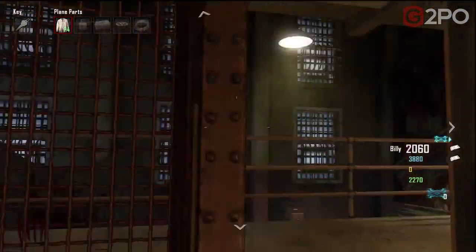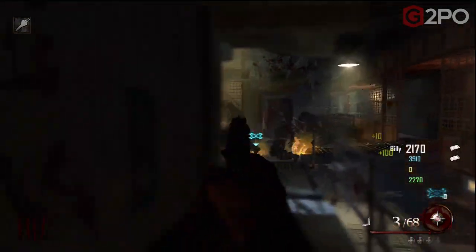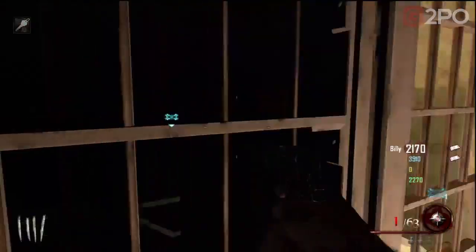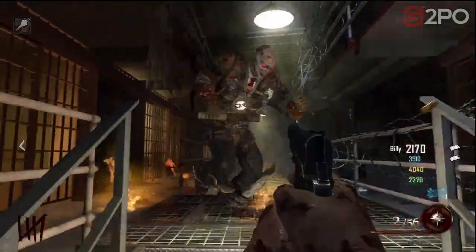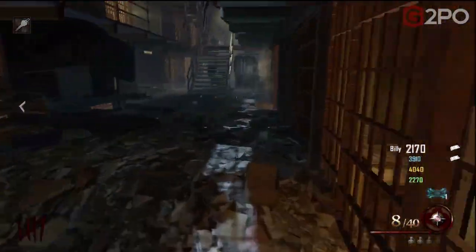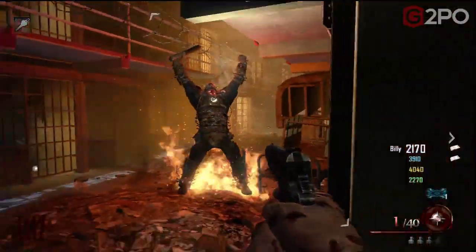Once the washing machine is done, that's when it unlocks the uniforms for you — that's part of the build for the airplane. We're trying to kill this boss zombie. We'll call him Brutus. Insta kill does not work on him; you just have to keep shooting him and eventually you will kill him.